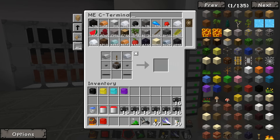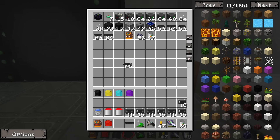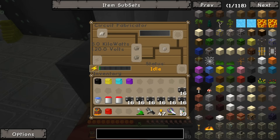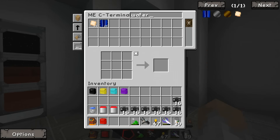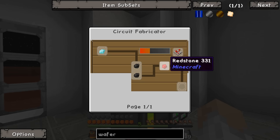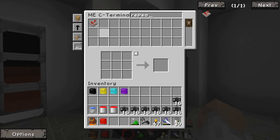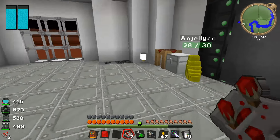And then we need — actually I should have some in here. That's got power going. So to make this wafer we need a diamond, a redstone repeater, silicon, and redstone. Well I guess it's Angelica's lucky day because I've got a redstone repeater for her.